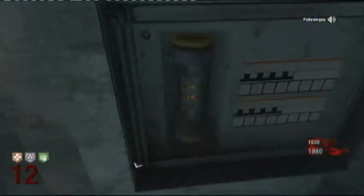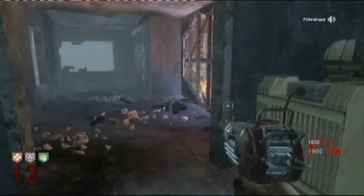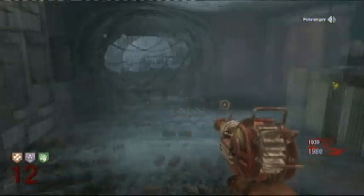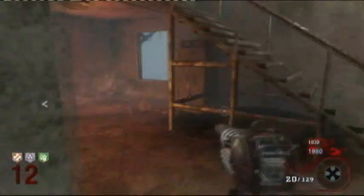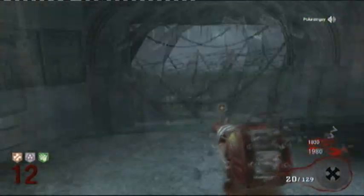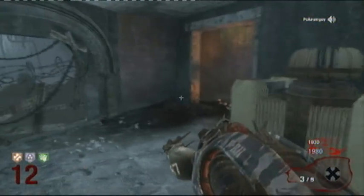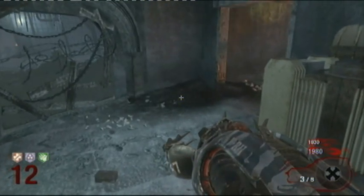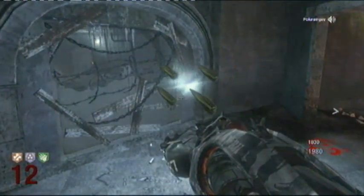You just knife the fuse once until it stops sparking, and then they will start to teleport away and drop a Wunderwaffe DG2, which is the wonder weapon from Der Riese on World at War. It's the same as you would get on Solo, but if you do this on Co-op you get the trophy or achievement for both Solo and Co-op - so you get two trophies if you do it for the first time.